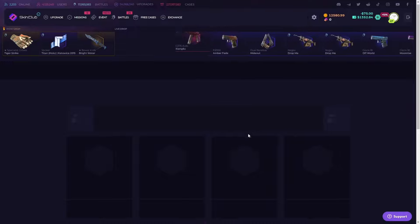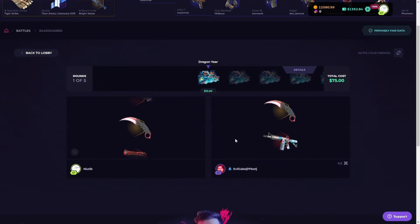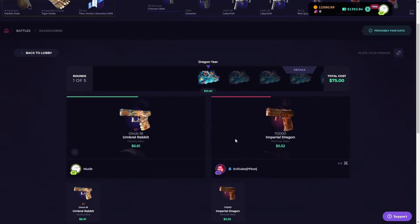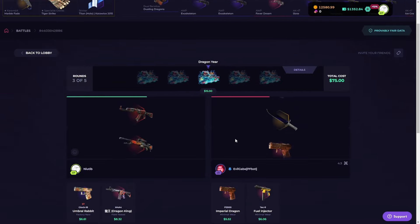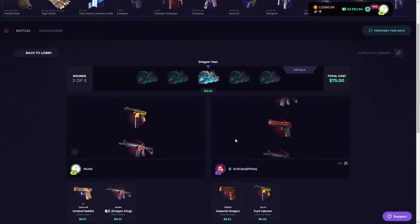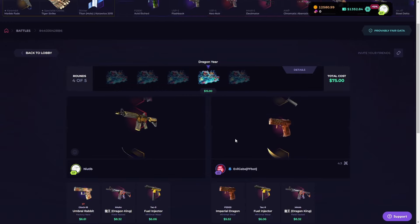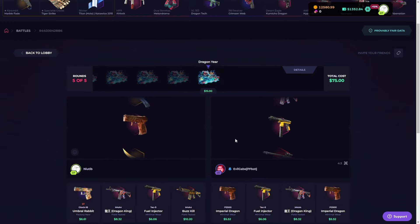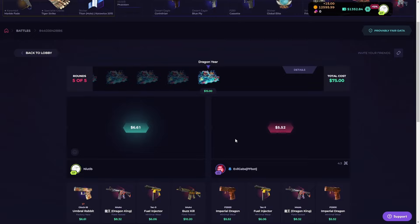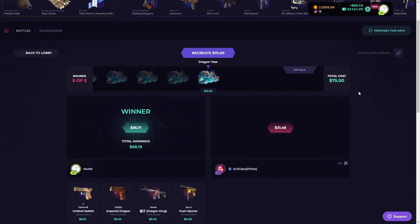Let's do five of these Dragon Year cases. Let's start with the bots — we got Evil Gabe, good luck to you my friend. We're winning by a dollar, not bad. Winning by three dollars now, very nice — okay it just flips. I think we're losing — no, we're winning still. Very nice, we win! We only won that because we're Asian. We did not make profit, but that's okay — could have been zero. We'll take any dollars we get.